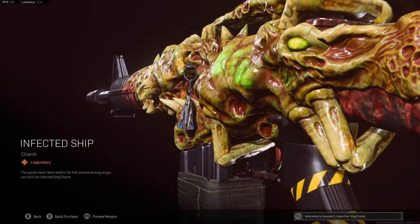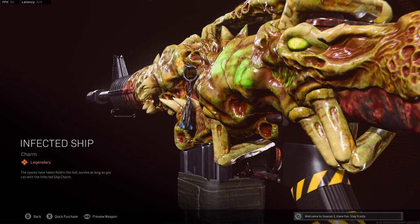You're going to get the Infected Ship Charm. You guys can see what this looks like hanging off the side of your M16. It's kind of difficult to see on this specific weapon because obviously we have that alien infestation on the weapon, but it does look pretty cool. Pretty unique charm.